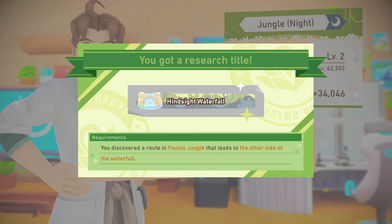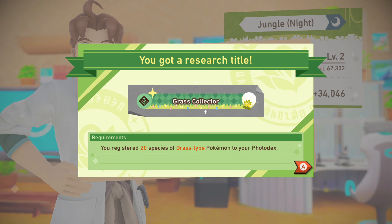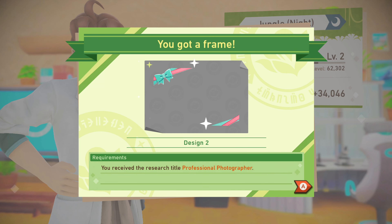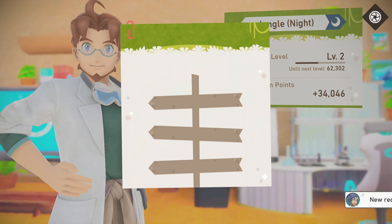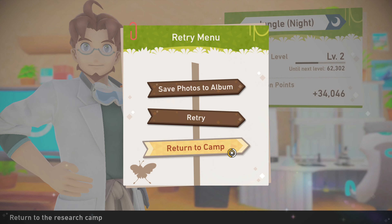For completing this, we get a new gift — the Hindsight Waterfall. And we're also the collector of grass. 150 species — that's crazy. Look at all this. Perfect. Let's go back to camp — papa needs a drink of coffee.